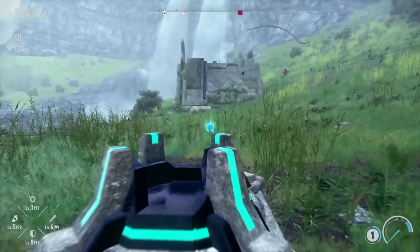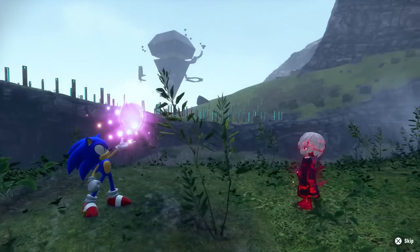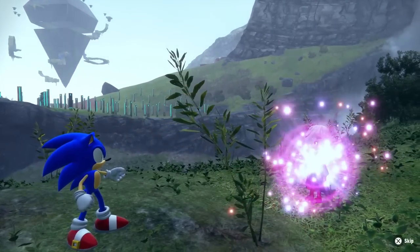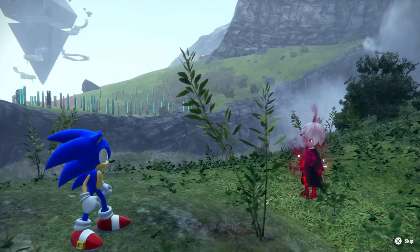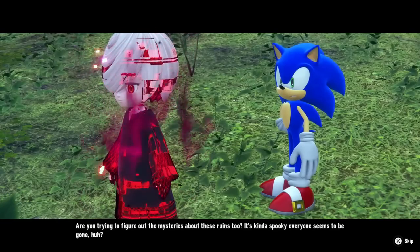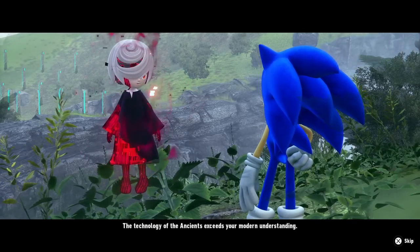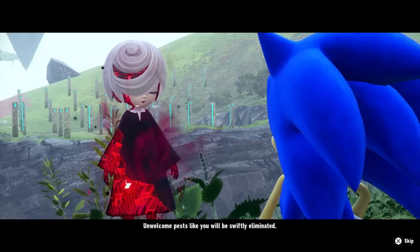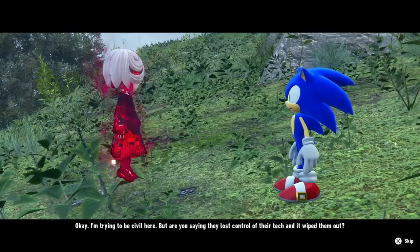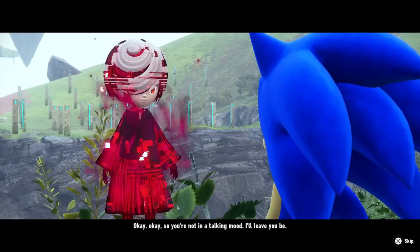Let's talk to Sage quickly. Sage asks: 'Are you trying to figure out the mysteries of these ruins too? It's kind of spooky — everyone seems to be gone.' Sage responds: 'The technology of the Ancients exceeds your modern understanding. Unwelcome pests like you will be swiftly eliminated.' Sonic: 'I'm trying to be civil here — are you saying they lost control of their tech and it wiped them out?' Sage: 'No.' Sonic: 'Okay, you're not in a talking mood. I'll leave you be.'